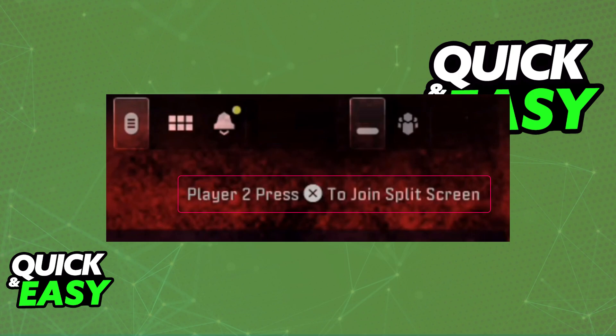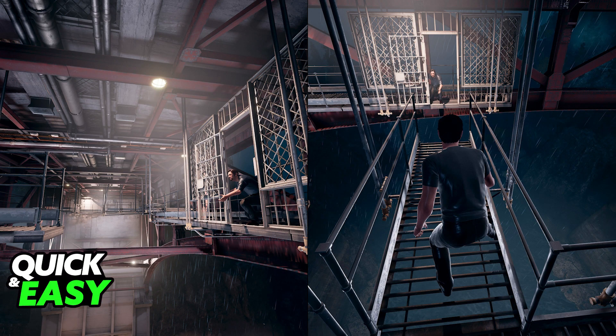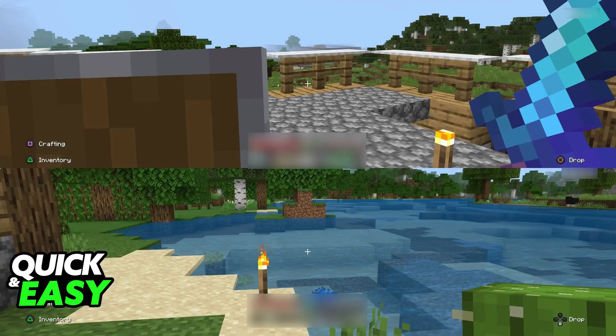But as long as you see a pop-up telling you to press a specific button once you are in the lobby or inside of the game, you will be able to assign the secondary player a screen, and both of you can now do split-screen and play on a PS5 multiplayer with two controllers.